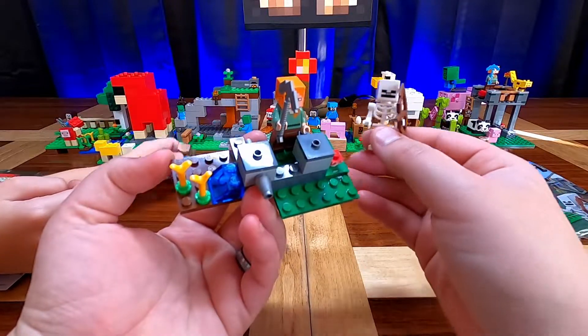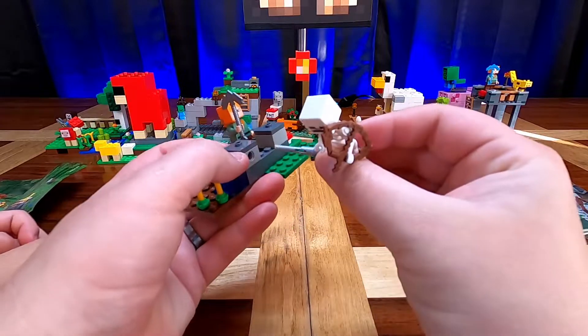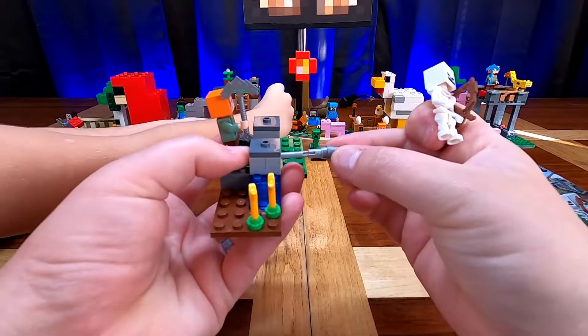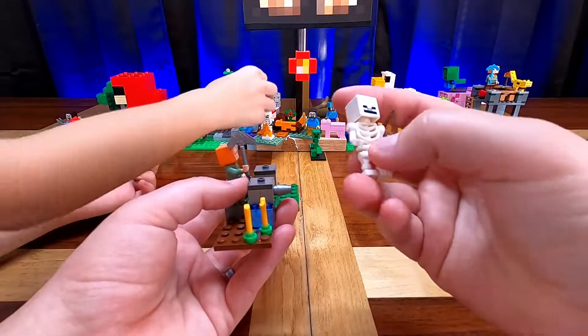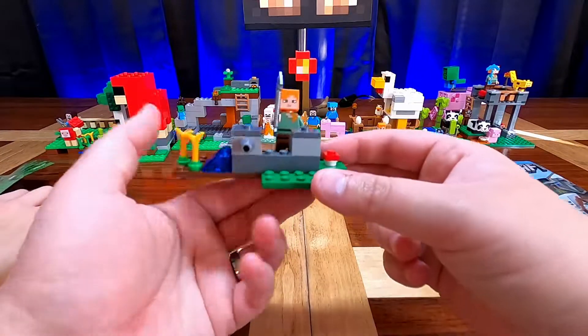So this is what the set looks like once it's all built. You have your dispenser here with the arrow or missile. These aren't as good as the spaceship missiles — you actually have to flick these ones in order to get them to shoot — but they're still fun to play with. The skeleton's pretty standard. He's got the box head that's standard with Minecraft, the regular skeleton body and arms and legs. Nothing special there.